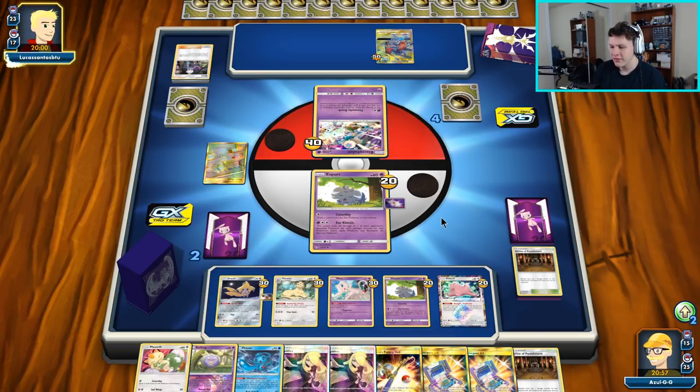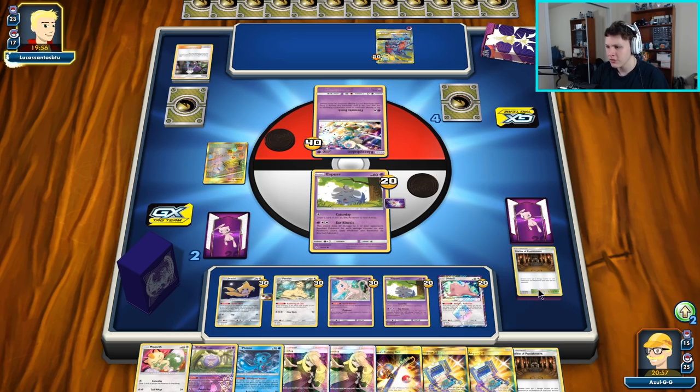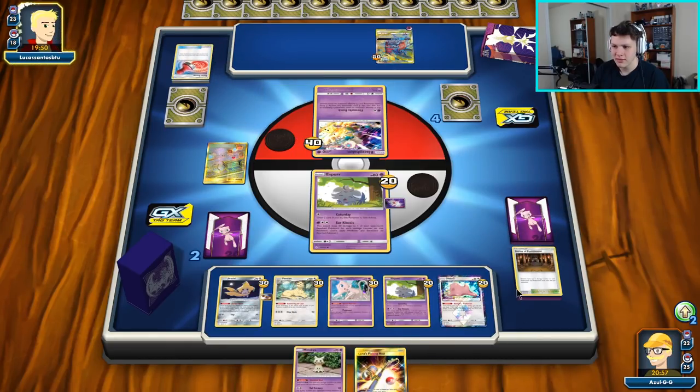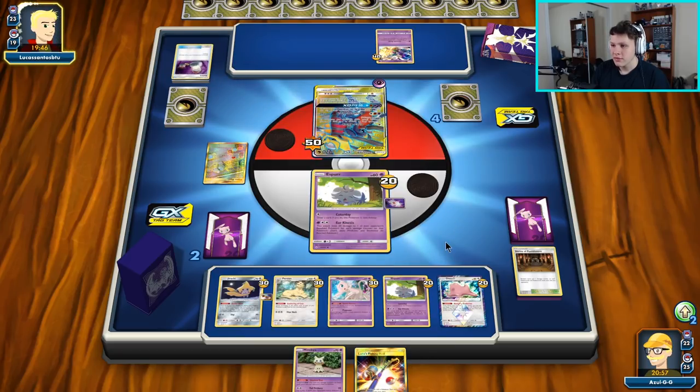Make that Ditto into a Persian — if I have to make it into a Meowstic I will, just not what I'm looking to do. There's a Reset Stamp to two — always going to be a little annoying but shouldn't really be that big of a deal.